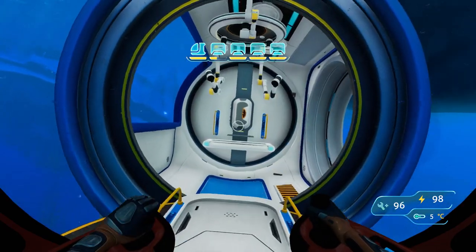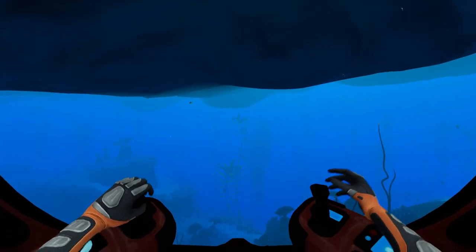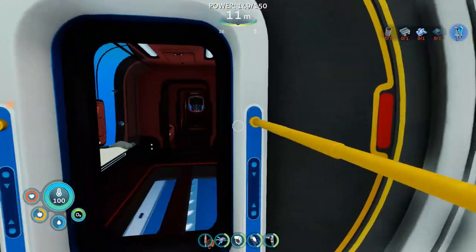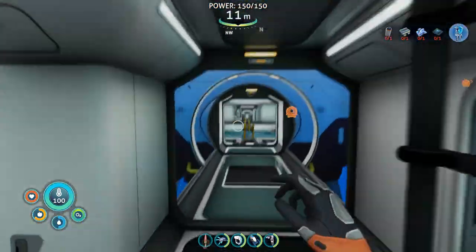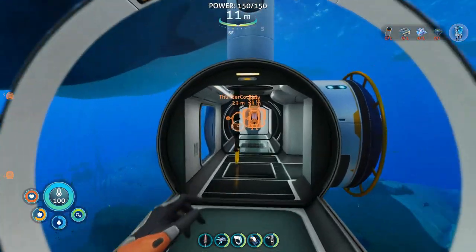I'll tell you more details on the way. This is just a seat for the dock. I do still hate the sea truck — it's grown on me, but I still hate it. There's also a moon pool, which I had made to customize my vehicles.